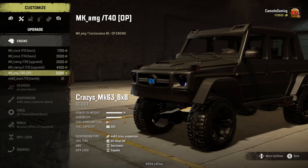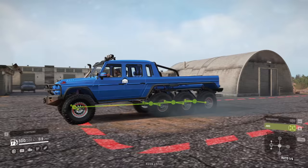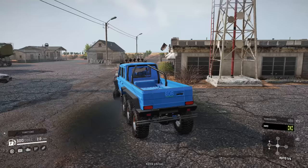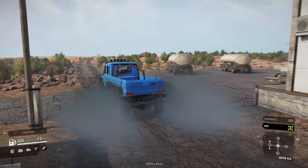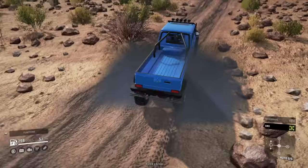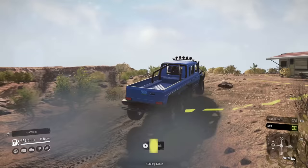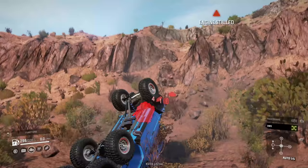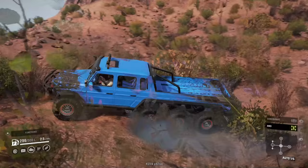We're gonna pull out the good old Crazies Eight-by-Eight because I feel like this is gonna handle these dangerous trails. We're heading down to the same trail that killed us earlier, hoping we can actually get across and down to the river in one piece. That looks just fantastic! It's got really good speed and a really nice active suspension — look at this thing just tear across the desert.